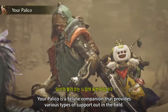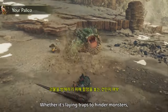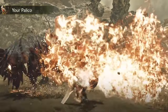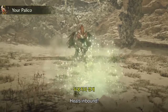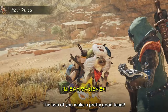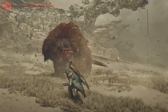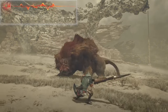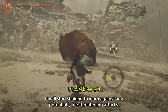Your palico is a feline companion that provides various types of support out in the field, whether it's laying traps to hinder monsters or healing you when you've taken a beating. The two of you make a pretty good team. Be sure to keep an eye on your health gauge — it will start shaking to warn against any potentially life-threatening attacks.